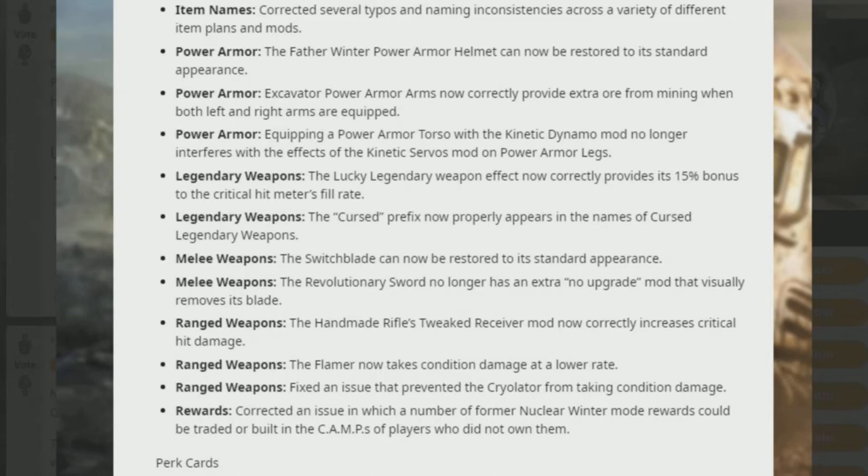Food and drinks: Pip-Boy item previews for alcohol beverages now correctly display the special bonuses and immunities the player receives after consuming them. Corrected several typos and naming inconsistencies across item plans and mods. Power armor: The Father Winter power armor helmet can now be restored to its standard appearance. Excavator power armor now correctly provides extra ore from mining when both left and right arms are equipped. Equipping a power armor torso with the Kinetic Dynamo mod no longer interferes with Kinetic Servo mod effects. The Lucky legendary weapon effect now correctly provides its 15% bonus to critical hit meter fill rate. The Cursed prefix now properly appears in the name of Cursed legendary weapons. The Switchblade can now be restored to its standard appearance. The Revolutionary Sword no longer has an extra no-upgrade mod that visually removes its blade. The Homemade Rifle Tweak receiver mod now correctly increases critical hit damage. The Flamer now takes condition damage at a lower rate. Fixed the issue that prevented the Cryolator from taking condition damage.